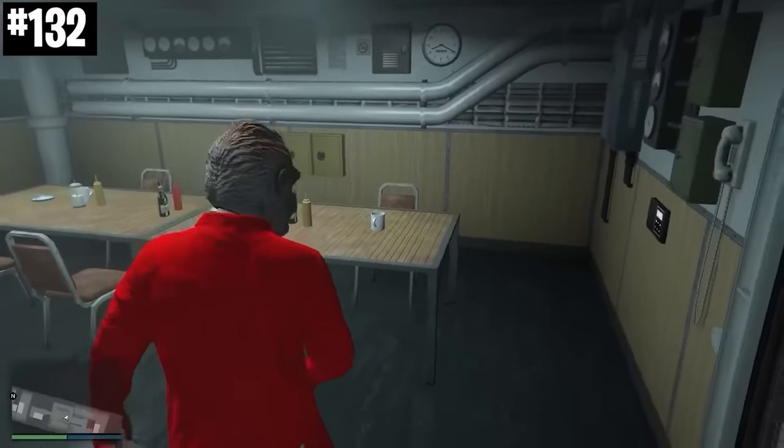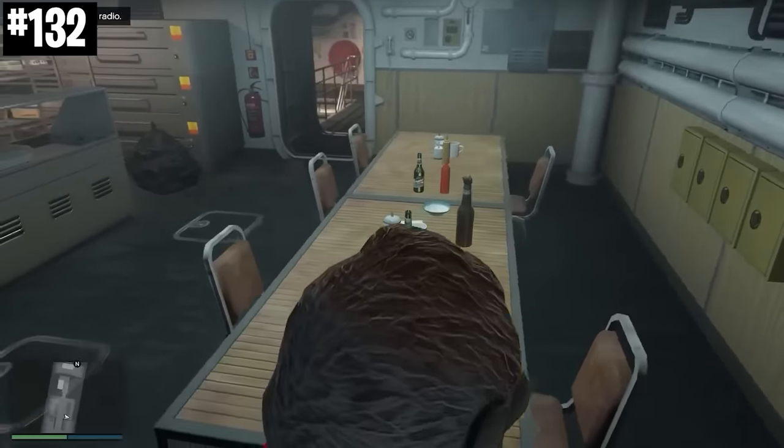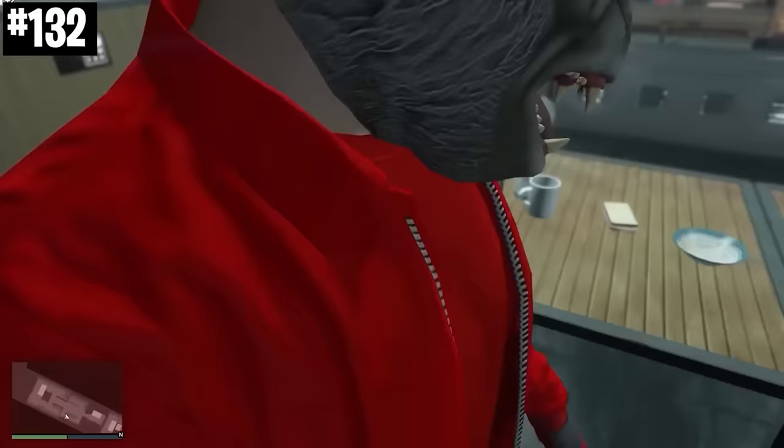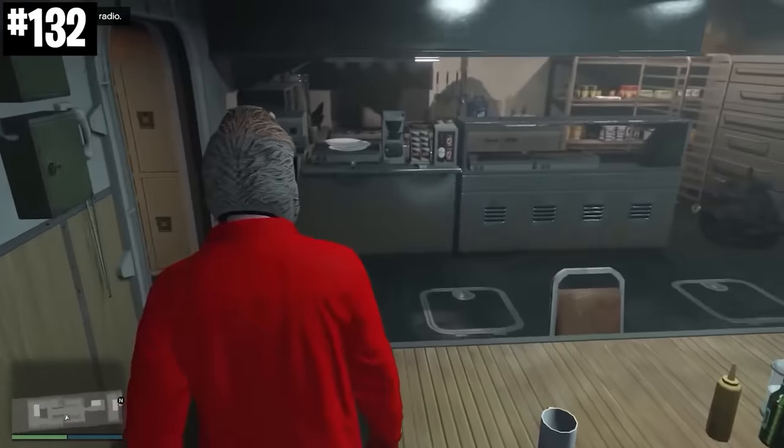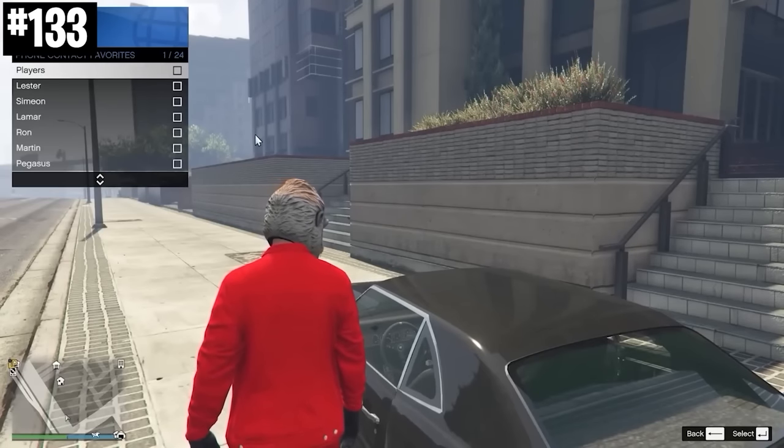Molotovs are one of the few weapons that you can't buy from Ammu-Nation, but most players don't know that if you go into your submarine into the kitchen, you can get them for free just sitting there on your table.